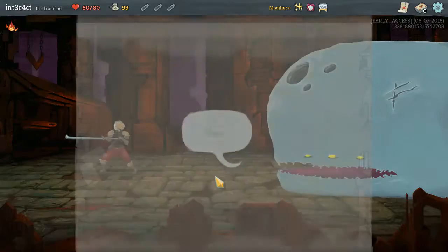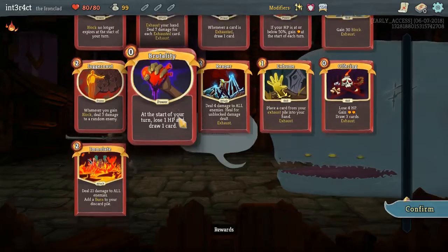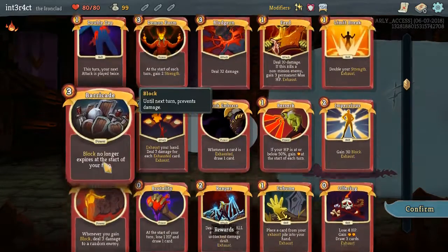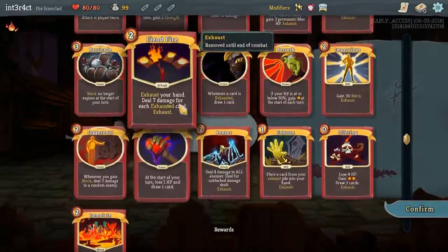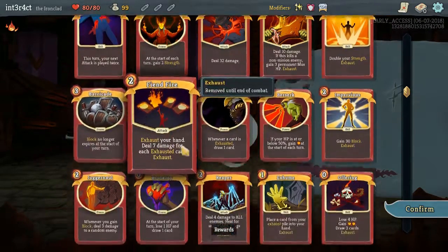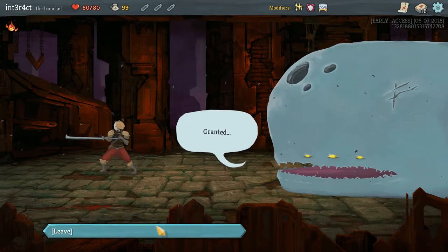So it's gonna be difficult to actually get a functioning deck. You've got stuff like Juggernaut, and then almost no way to gain block except for Impervious. I guess Fiend Fire and... no Dark Embrace. Straw card. Well, that's gonna be interesting.